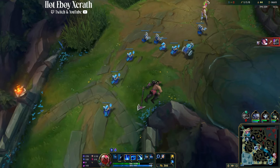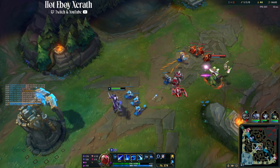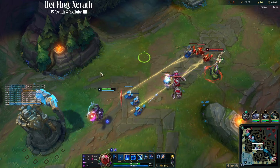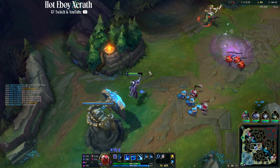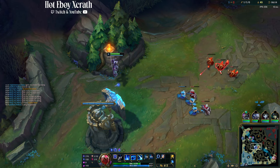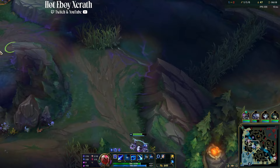Now we have ult up. We're going to be looking top, checking bot, looking for low health bars. This is how we're going to be really winning our solo queue games — because having high impact with our ulti is how you become a better Xerath player. They're fighting but everyone's full health, so I can't really do anything. I don't want to over-commit.